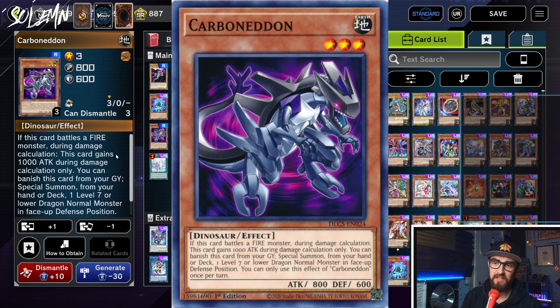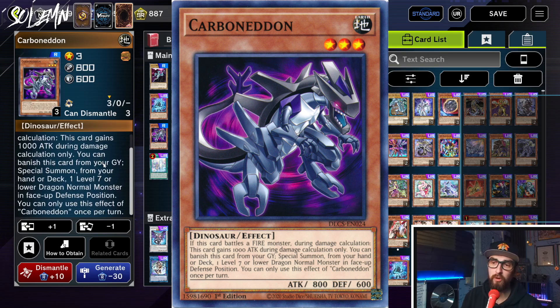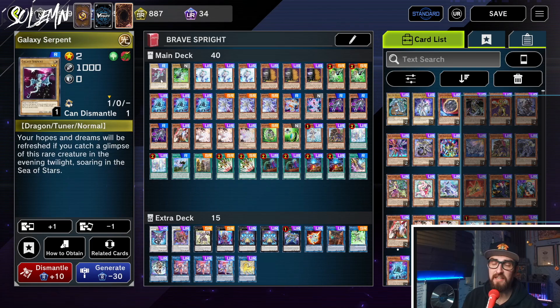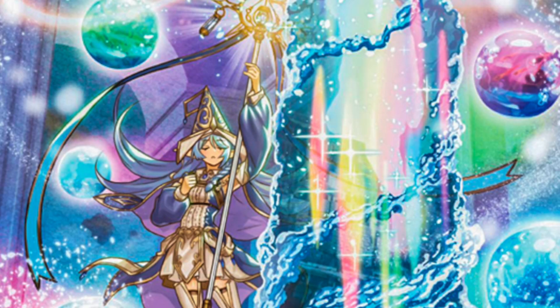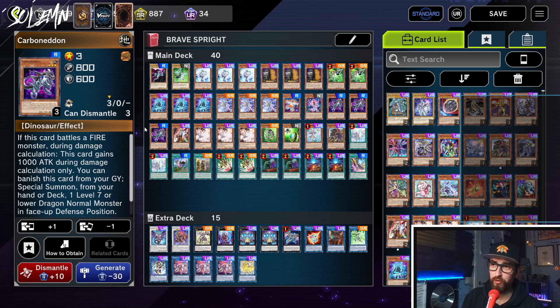The reason is Carboneddon. Carboneddon says you can banish this card from your graveyard to special summon, from your hand or deck, one level 7 or lower Dragon normal monster in face-up defense position. So if Carboneddon is in the graveyard, you can special summon Galaxy Serpent from hand or deck. Now why would you care? If Brave is active, you cannot use a normal summon effect — so Nimble Beaver, Deep Sea Diva, Dark Beckoning Beast — all the cards Sprite usually uses to start comboing are just gone. This means we need to get creative, and my creative fix is Carboneddon.